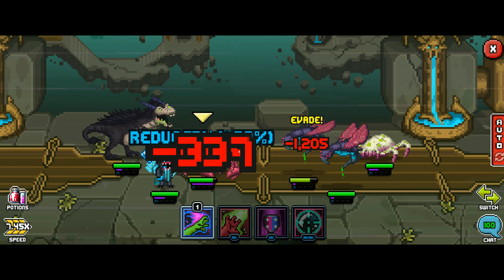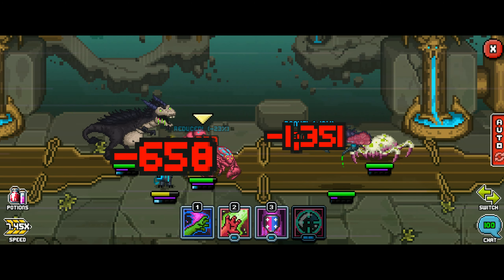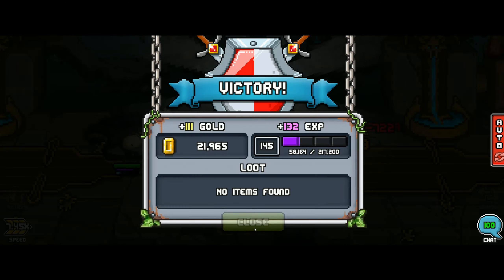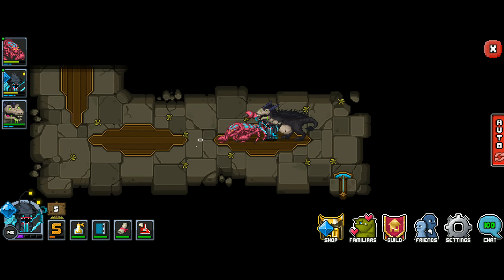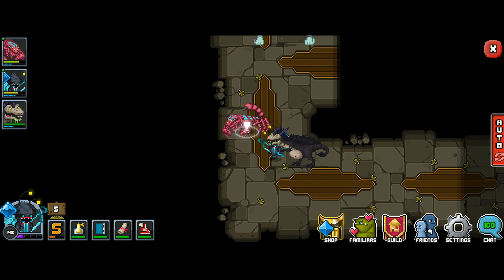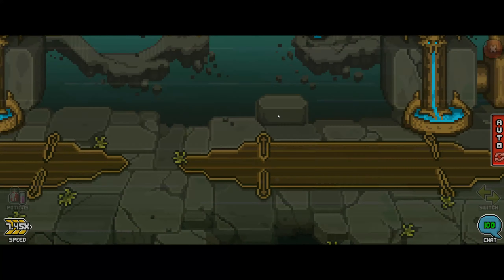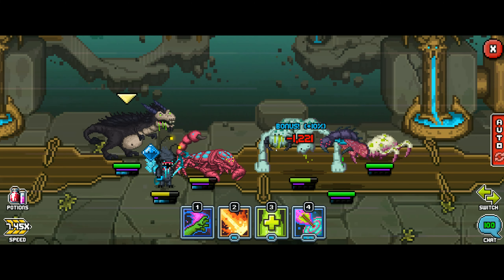Flurgy's attack is 'attack weakest' — the way that works is whatever character on your team has the lowest health at the moment of the attack will be the target. So if you wanted to get fancy you could try to have a bait tank, but since we're just progressing through content it's not something you really need to worry about.